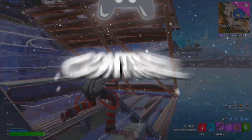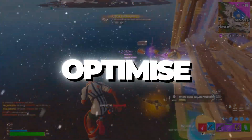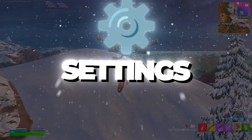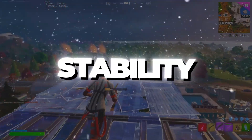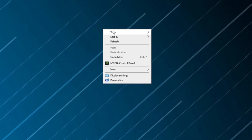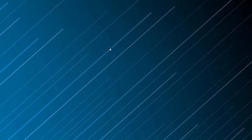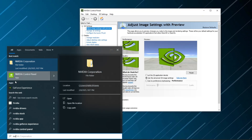Step 6: Best NVIDIA Control Panel settings for overclocking and performance. To fully optimize your GPU for overclocking, you need to fine-tune the NVIDIA Control Panel settings. This ensures maximum FPS, reduced latency, and improved stability — all crucial for squeezing out every bit of performance from your overclocked GPU. To access the NVIDIA Control Panel, right-click on your desktop and select NVIDIA Control Panel. If it doesn't appear, search for it in the Windows search bar, or download it from the Microsoft Store.